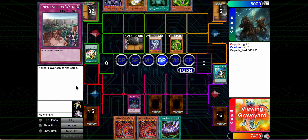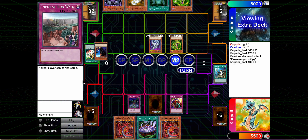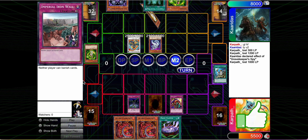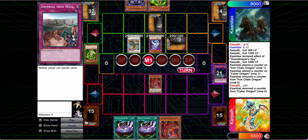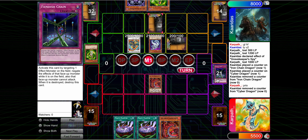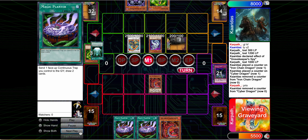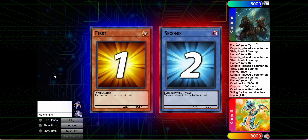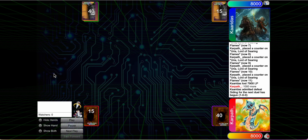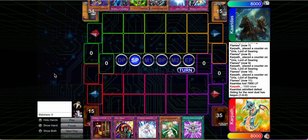You just gotta say fuck it and go for it. Skill Drain is gonna stop him from doing anything too crazy in Main Phase 2. We go for Uriah priority, pop the backrow, and as you can see this is an 11,000 attack Uriah. It's going to hit over for 8,900. In retrospect maybe I should have hit the other target to play around Honest, but they're not playing Honest in here — I was pretty sure. Pretty funny OTK there. Never seen a Uriah get that big, so definitely cool.